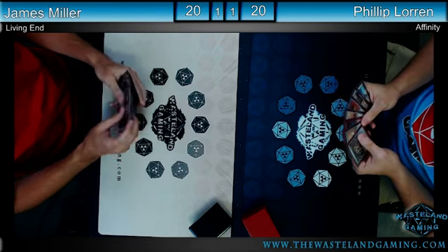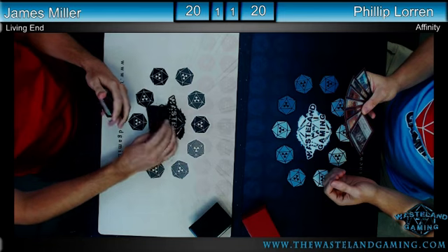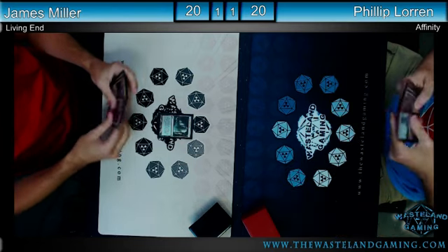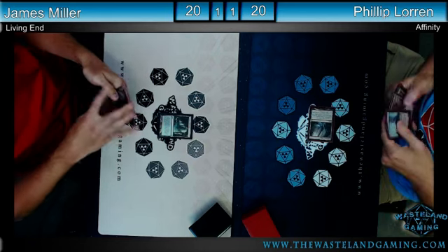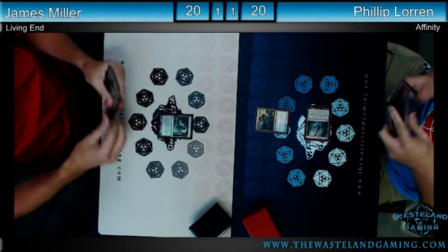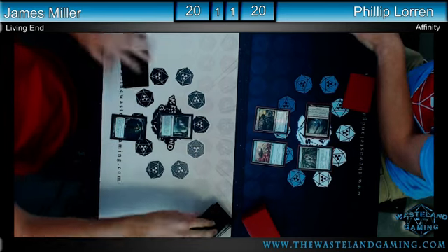Deadshot Minotaur is one of those creatures that comes into play as a two-for-one because it destroys an artifact, but it also kills a lot of the creatures in Philip's deck — it kills Ornithopter and also kills Vault Scourges when they come into play off of the Living End. Both players are keeping their seven cards, so James doesn't have to worry too much about flyers being in the graveyard. The start looks a lot like game one — it's the identical start, actually — but he's got Mox Opal to pair with it this time, so slightly better.